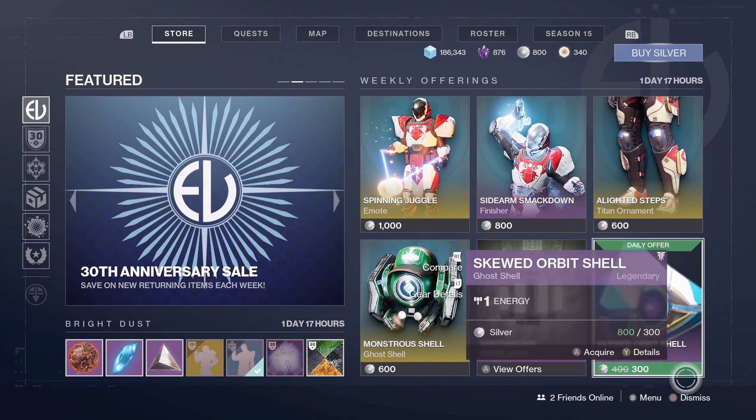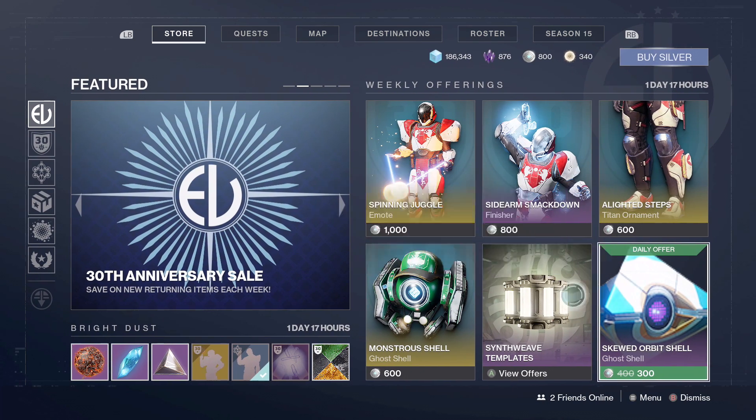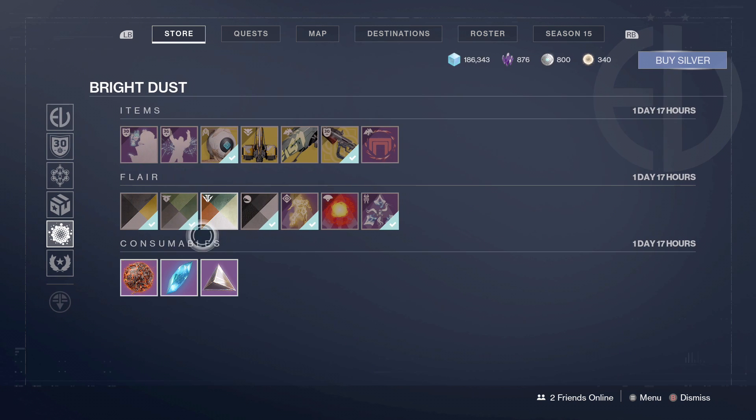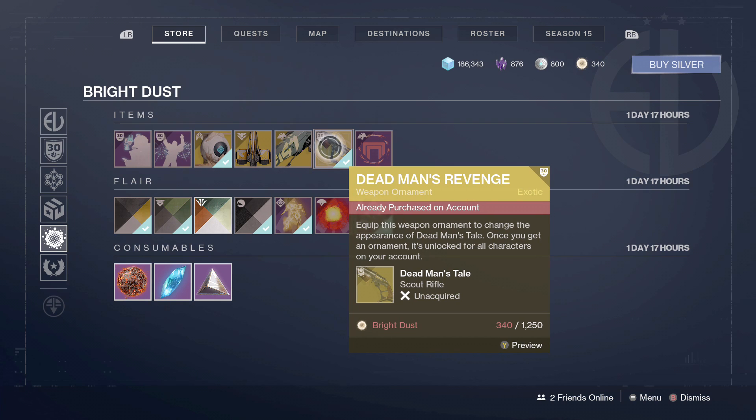Also don't forget to get your weekly Bright Dust over here in the bottom right of the Eververse store homepage. I already claimed it — make sure you claim yours every week. Free 700 Bright Dust each time. Make sure to pick this up while you still can and I'll see you in my next video.